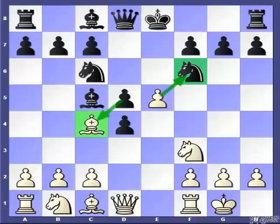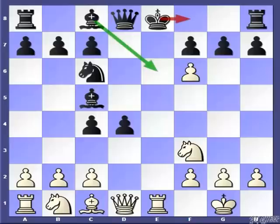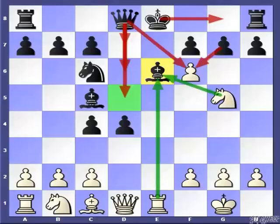White should continue with exf6 and after dxc4, fxg7 is not strong because Black hasn't committed to king-side castling. Instead, White should first give this check. King to f8 looks pathetic, so the only good reply looks like Be6, and here White has once again an exceptionally strong move: Ng5.